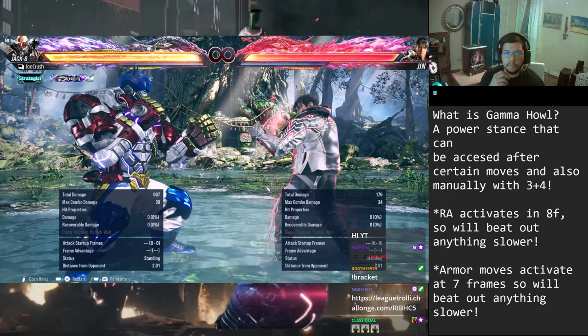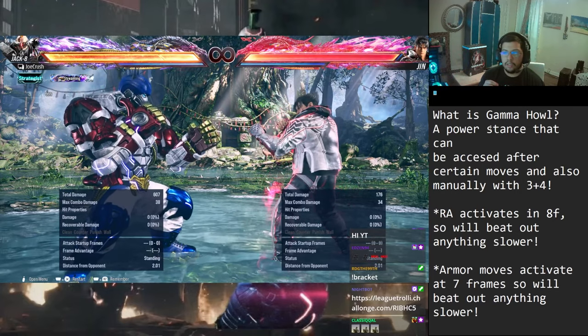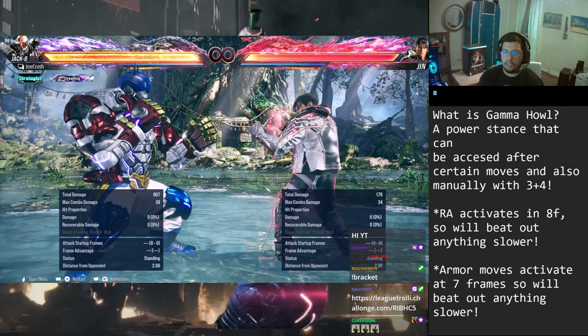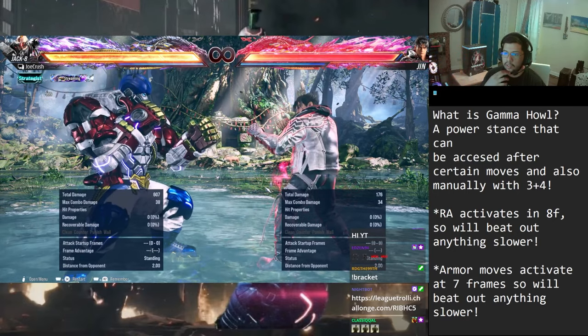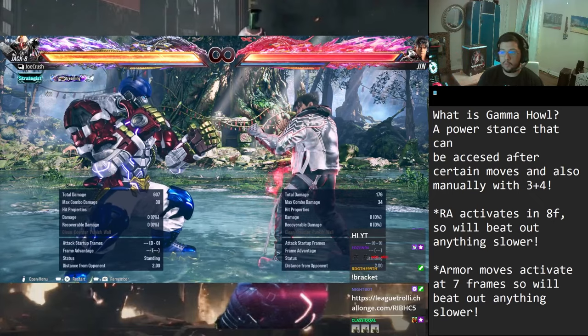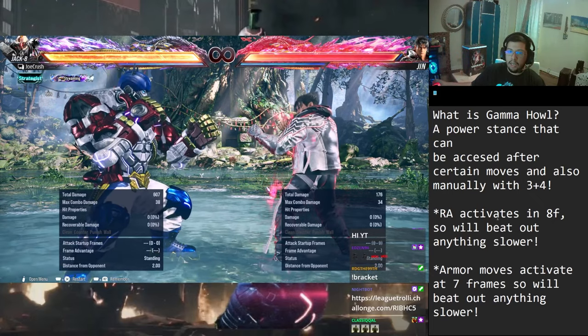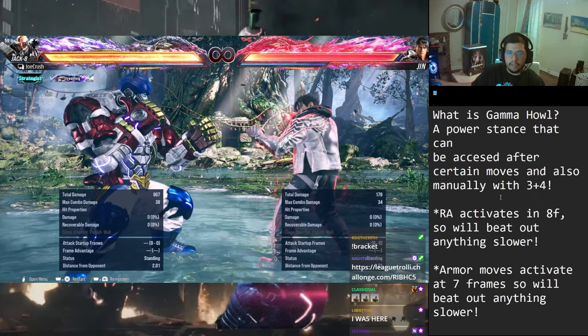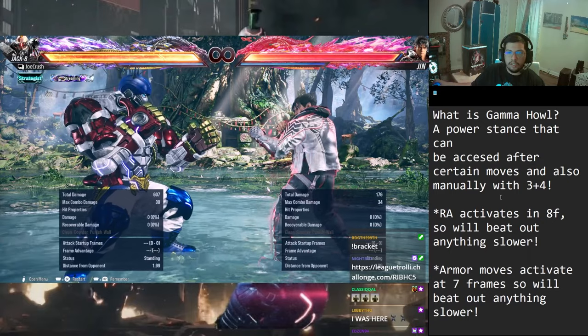I'll definitely go more in depth on another video, but I've got some notes here: rage art activates in 8 frames, so it beats out anything slower. Keep in mind a lot of times you're supposed to frame check with 10 frames or certain stuff in stance, and the 8-frame rage art is a big problem for the stance, as well as armor moves acting at 7 frames - a little bit faster. Let's move into each stance and talk about each transition in more depth.